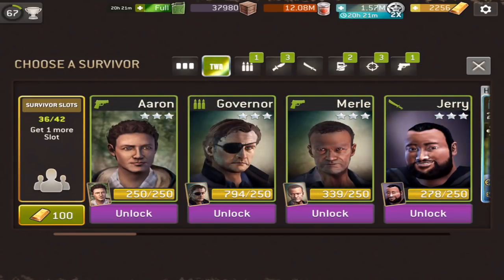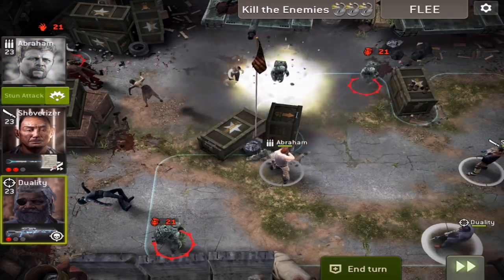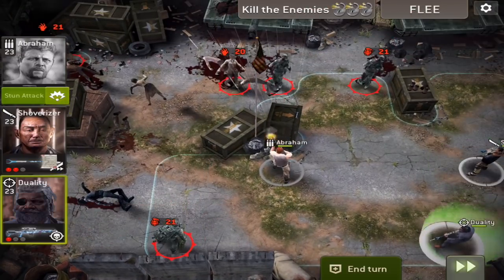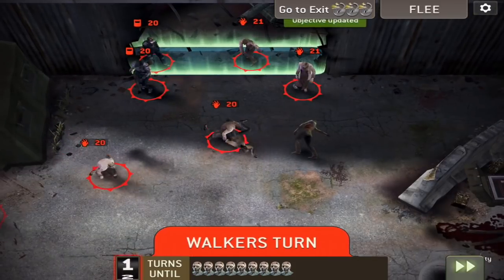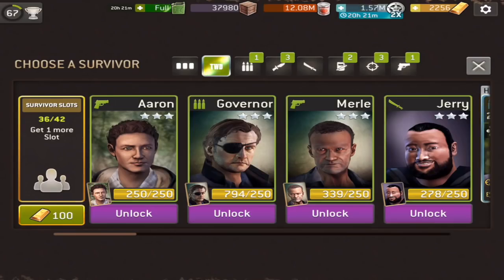Now let's go to the third change. As you can see, the explosion effects have been enhanced. It's pretty nice when you destroy Grenadiers, and it's pretty cool when you blow up a gate — the effects have been enhanced and they look pretty sick. A bit more graphics added to that.